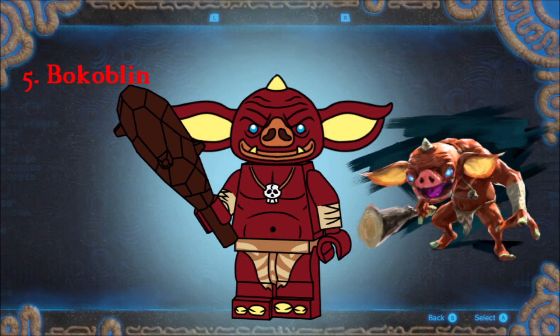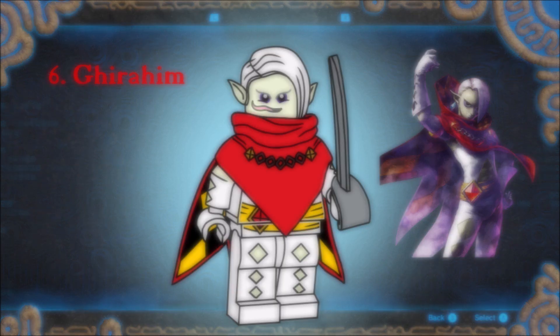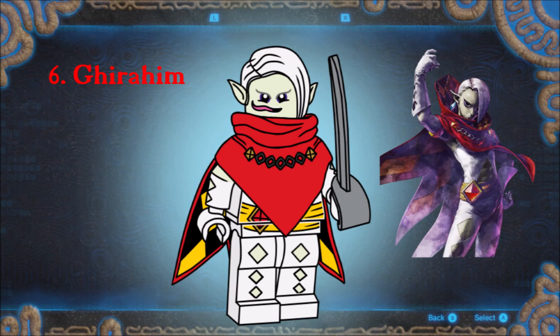Heroes need cannon fodder to brutally murder, and the Bokoblin fits that spot perfectly. Obviously his head is a new piece, but he also uses mid-legs and comes with a club. Why have the Demon King when you can have the Demon Lord? Ghirahim appears as shiver-inducing as ever. He has a new hair slash ears piece, with a sword, scarf, and special cape. It was also suggested that I give him his long tongue on the reverse side of his head — so I did. Regrettably.